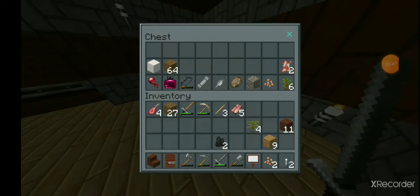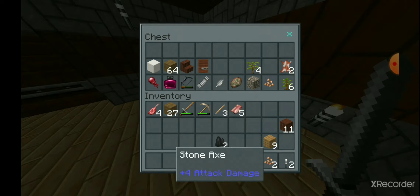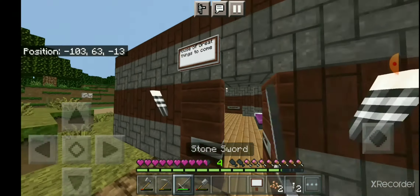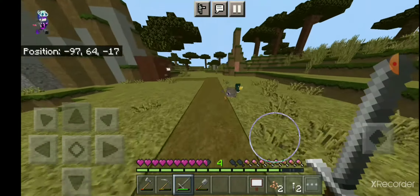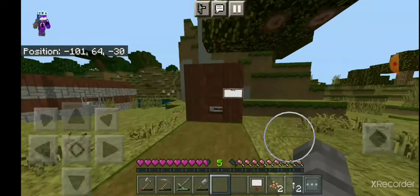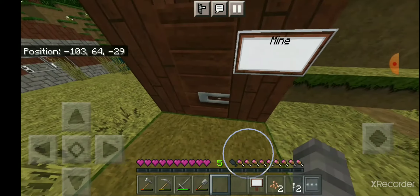Alright guys, I made a little chest here. I put our random stuff in like this — stair on the door — and then we can just move this stuff over, so we have it all here. I also made some pictures on that side. Now we have a sign that says 'house with great things to come,' and then we have this little pathway we'll extend. And then we have this mine here, so I'm just gonna get started on mining.